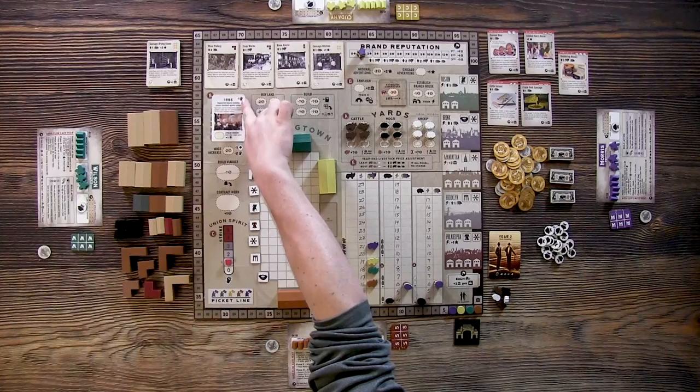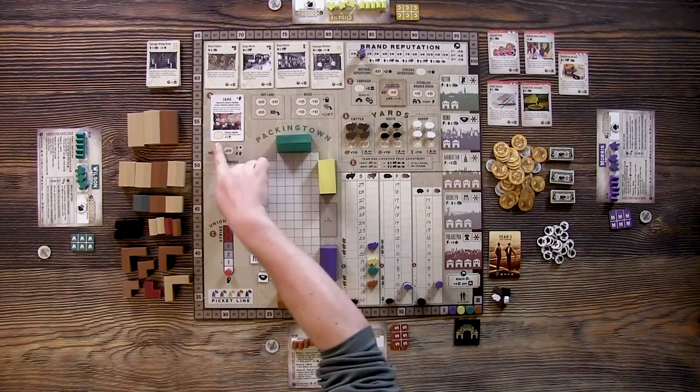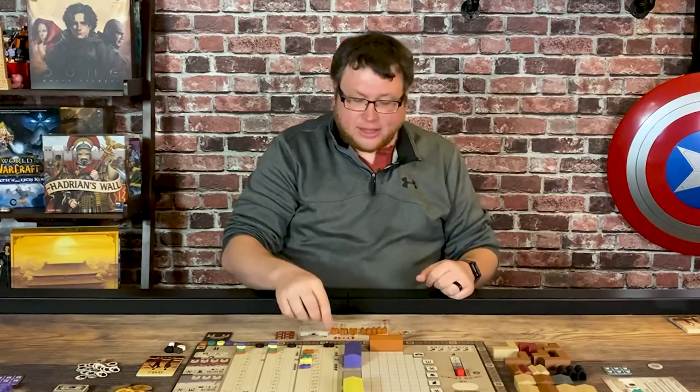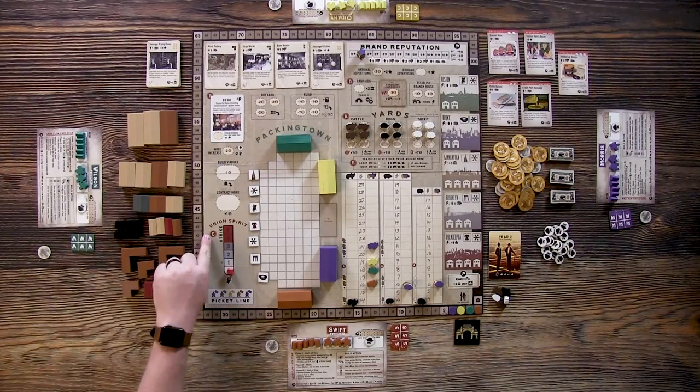For example, this card lowers the union spirit by one and gives you a new action space to take. If things had gone differently and the spirit had climbed to the strike level, each player would lose one of their workers to the picket line — but luckily that didn't happen here. Then you're on to phase two, which is the worker placement and is the actual meat of the game.